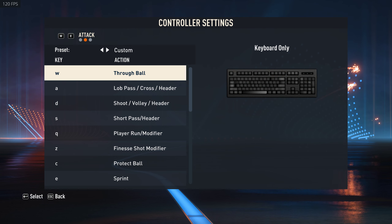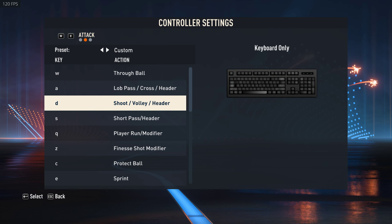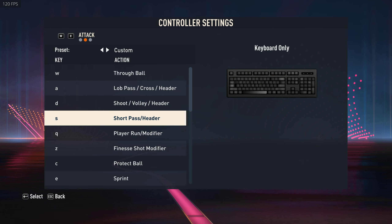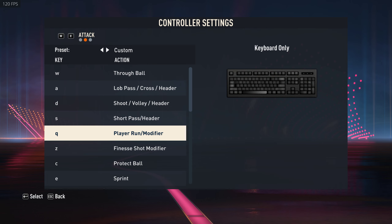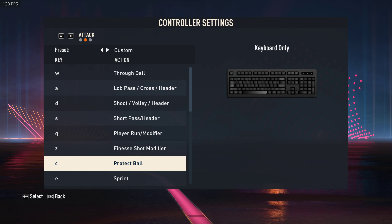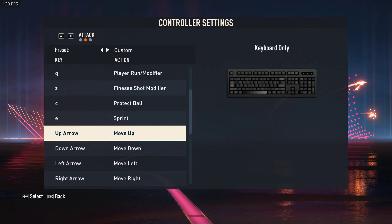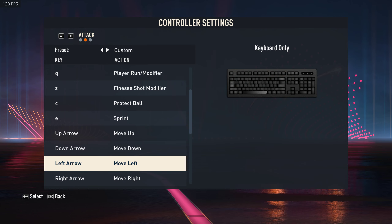These are my keybinds. W is Through Ball; A is Lob Pass, Cross or Header; D is Shoot, Volley, Header; S is my Short Pass; Q is my Player Change modifier; Z is my Finesse; C is Protect Ball; E is Sprint. And the standard Up, Down, Left, Right arrows are for movement.